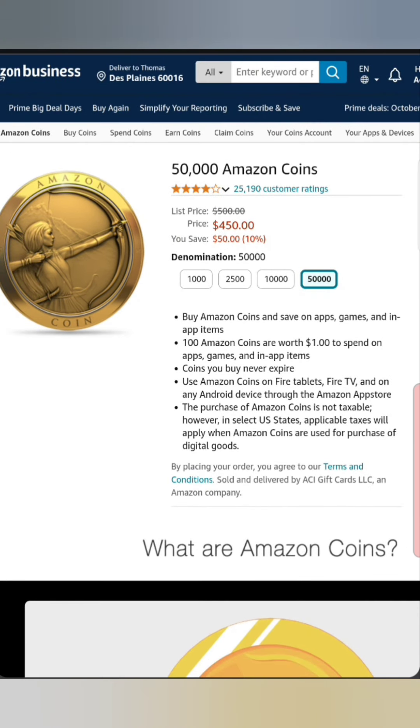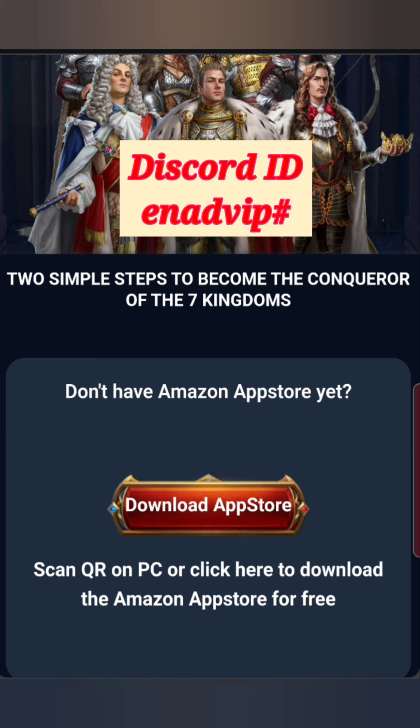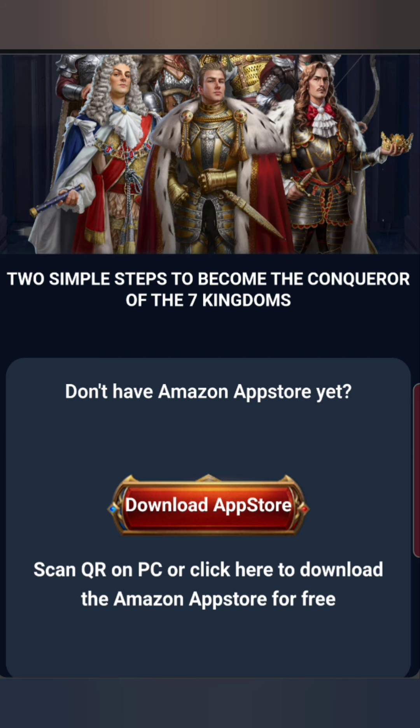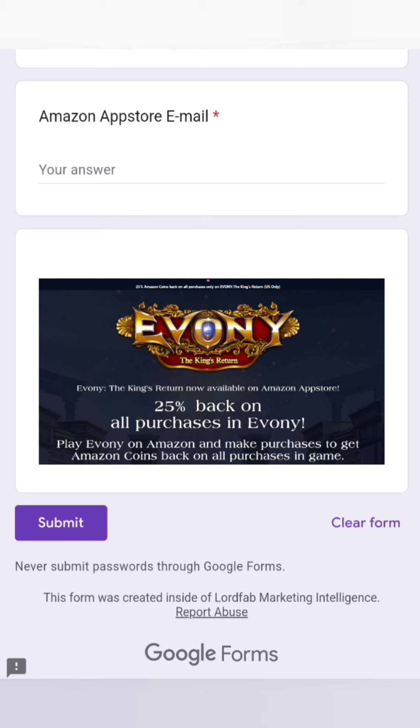There are a lot of users using Amazon Coins as well. There's also a registration link in the description for Amazon Coins, so you don't get into problems. This way Amazon verifies that your email is legit and you'll have a better experience buying the coins, as there were some issues in the past. Just put your email address and submit and you're good to go.